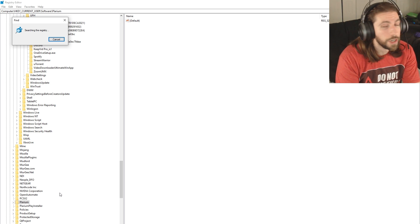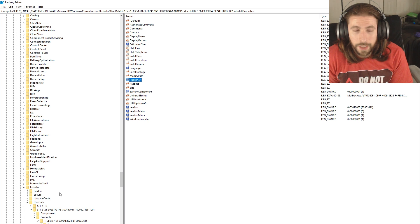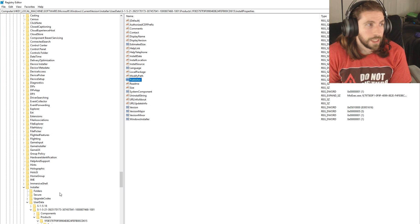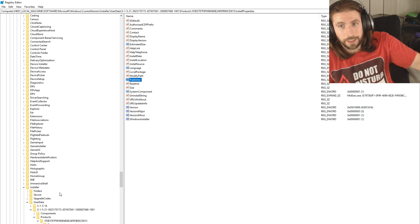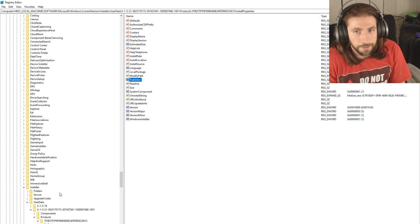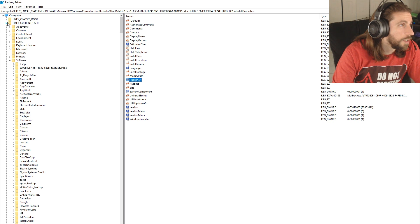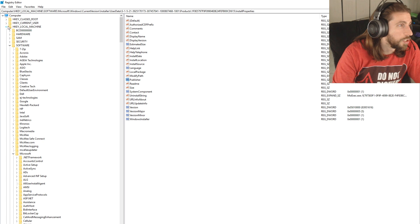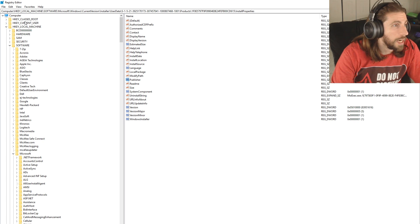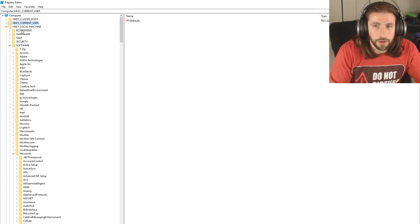After you remove those registry folders, the next step is to reinstall. But here's where I failed the first time: I tried to reinstall without doing a computer restart, installing back onto the same C drive — and it still didn't work, I was having the same issues. The forum also mentioned looking specifically under HKEY_CURRENT_USER, but I searched across the board to make sure I got rid of all the Plarium folders.